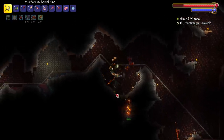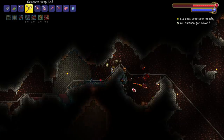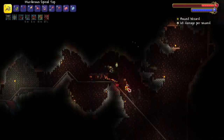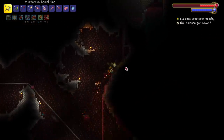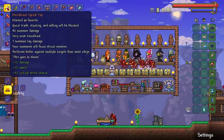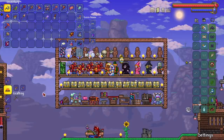The rock golem doesn't one-tap us anymore. If you didn't read the patch notes, the rock golem was never supposed to do that much damage — it was a bug. We killed a rock golem with pre-hardmode stuff! That dude used to terrify me. After a nice grind we got 78 spider fangs — honestly didn't take that long. This whip hitting multiple targets helped a lot, and the bone glove is probably helping out too.